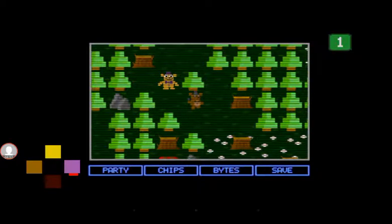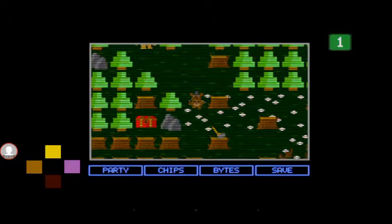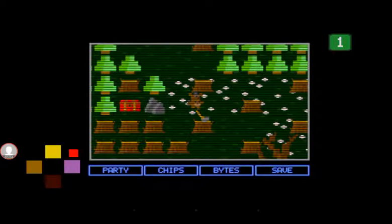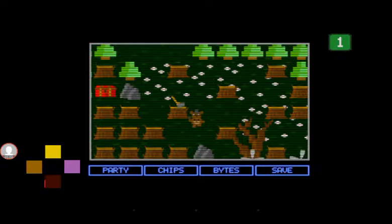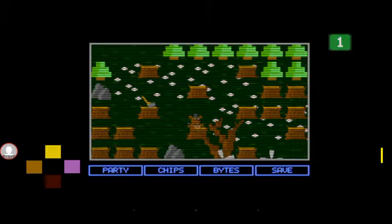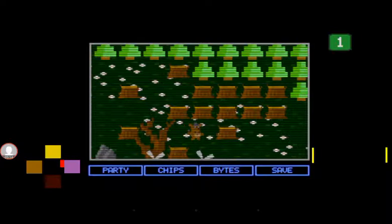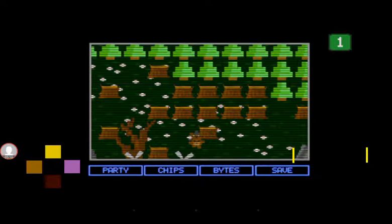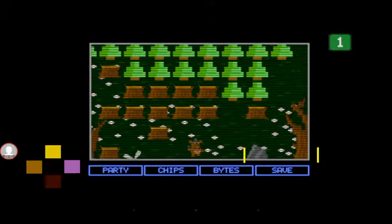Oh, a red chest! I hope I can actually collect something — I want to be able to collect something at least. What's that? No, seriously, what is that? What's that yellow line?